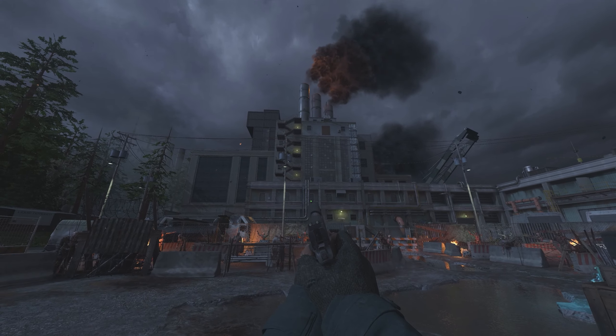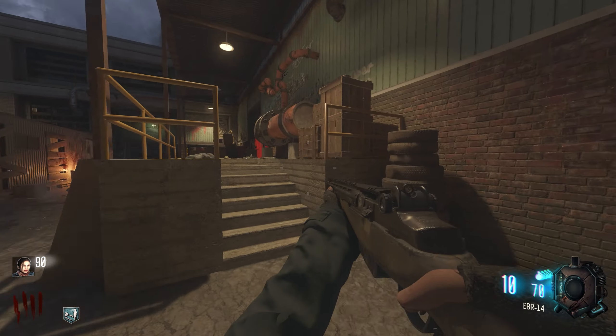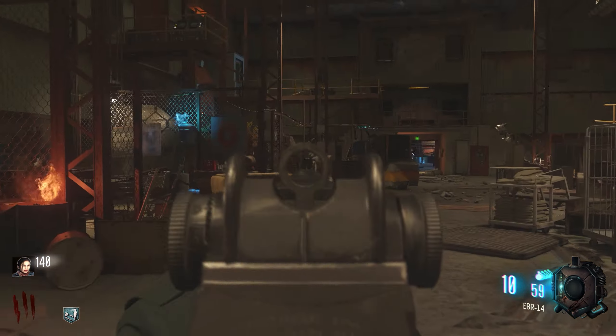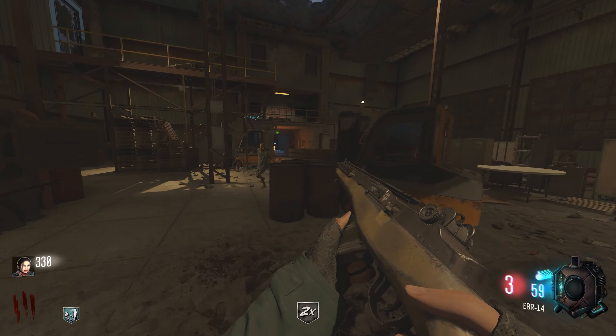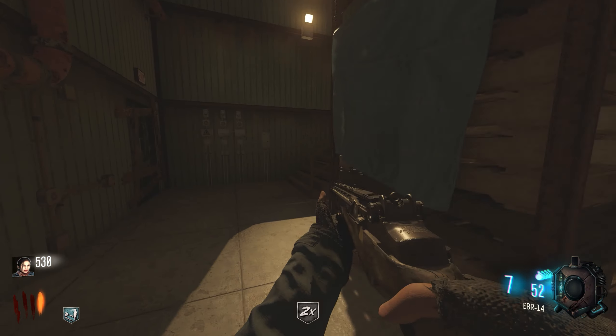Our next map is a guaranteed favorite for The Walking Dead fans. The Sanctuary is a map based off of The Sanctuary in Season 5 of The Walking Dead. With many, many easter eggs found within this map, there is plenty to explore, and although I haven't completed the easter egg personally, rumor has it that there's an interesting appearance if you complete it.